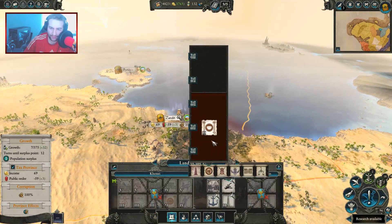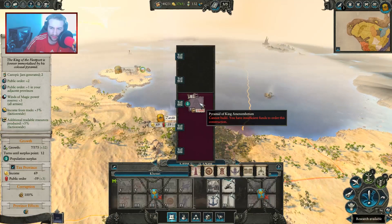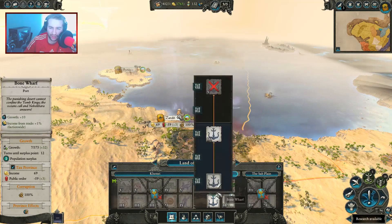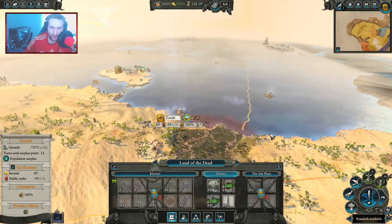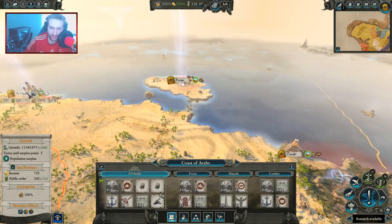Zandri — do I want to build up Zandri at all? I think we do. Potter's Hut would be nice. What's this? Pyramid of King — ooh, Canopic Jars, that would be good. Can't quite get it yet though, it costs a lot of money. I can get the Potter's Hut as a resource. I can upgrade my port for a bit more income. Spend the money while we have it — that's my attitude. Got a free building slot here as well, but nothing's really jumping out at me as to what to build. Public order seems fine in every single province here.